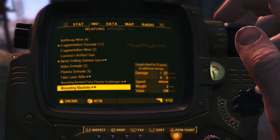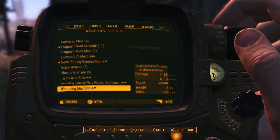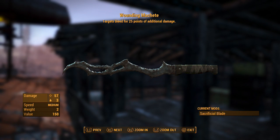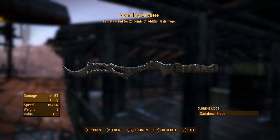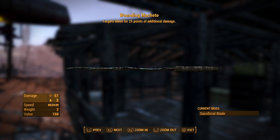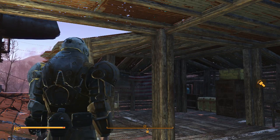You can also do this with something like Krem's Tooth, because that is a unique modification. As you can see, I got the wounding machete — I need to rename that, maybe I'll name it Krem's Tooth again. The mod in the bottom right corner is 'sacrificial blade', which gives it the Krem's Tooth ability plus 25 points of additional bleed damage, which makes it really awesome.